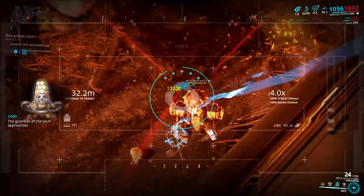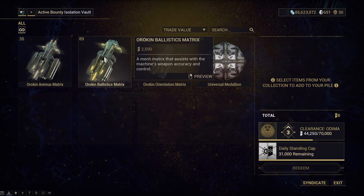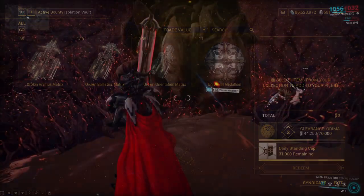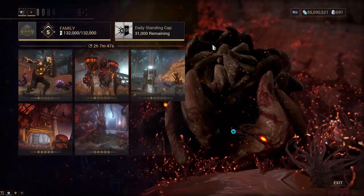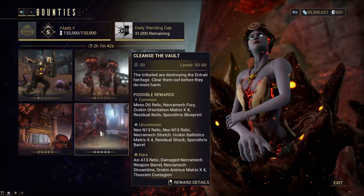If you're going to kill Necromechs, your goal shouldn't be the Sintilent, but either the Isolation Vaults at the end of the missions or different Matrixes. But now let's continue to the third way, which is again unreliable, but yields the most fruit — finding Sintilent in the Isolation Vaults.